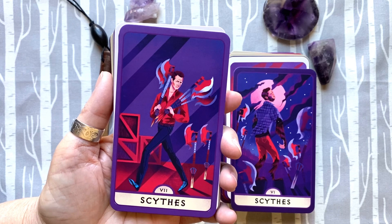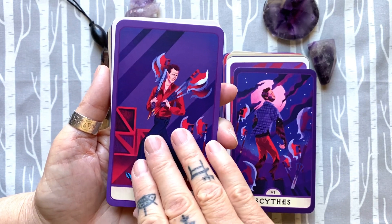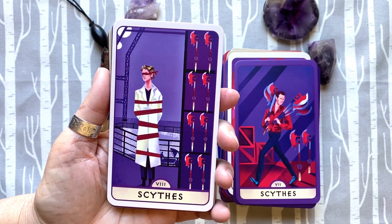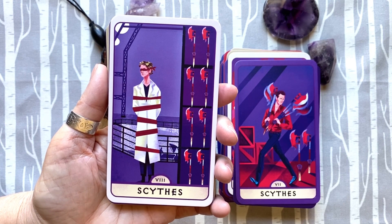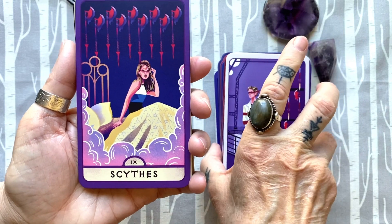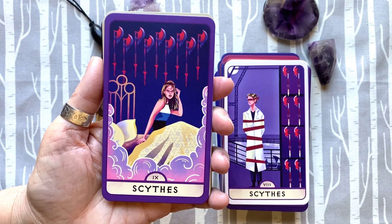Ethan Rayne — sneaking off, being sneaky. I can't remember her name, but this is the doctor that created Adam. They do have a funny description of her in the deck — I'm not going to say it out loud, but if you use the deck and find the description, you'll know exactly what I'm talking about.